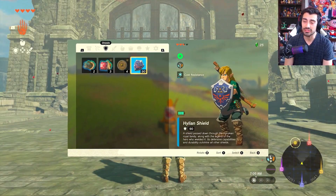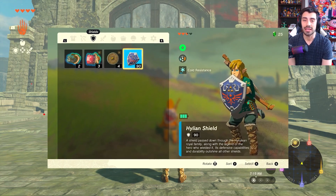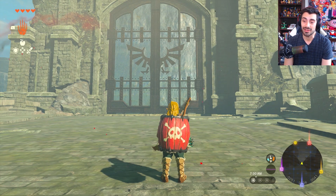The Hylian Shield is easily one of the best, if not the best, shields in the game. It has a 90 base durability, so this is a shield that's going to last you a very, very long time, especially if we're getting it this early in the game. That's pretty awesome, not going to lie.